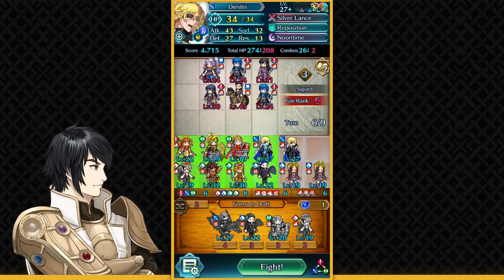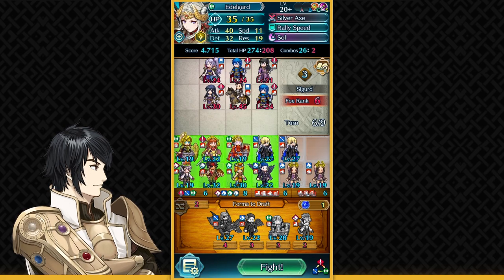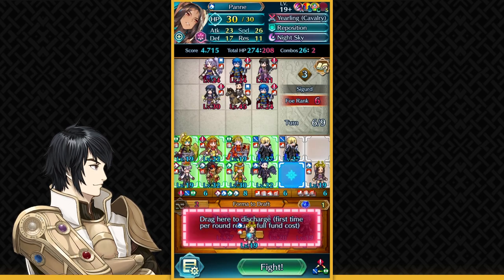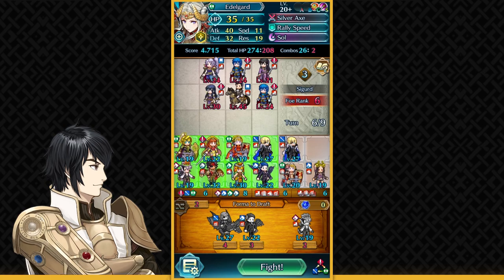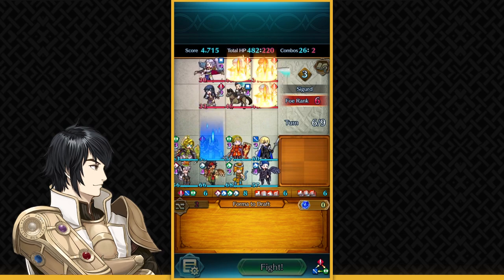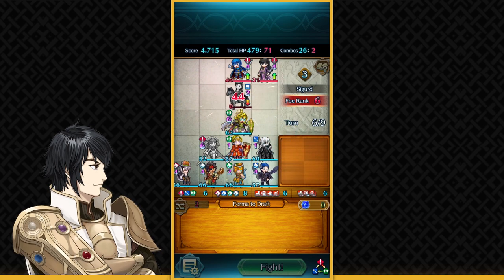I should probably try to get Brave Edelgard. I'm going to have Brave Edelgard — she's just very nice as a dual phase unit. They're very powerful. Look at the amount of HP I have. Just a massacre here.